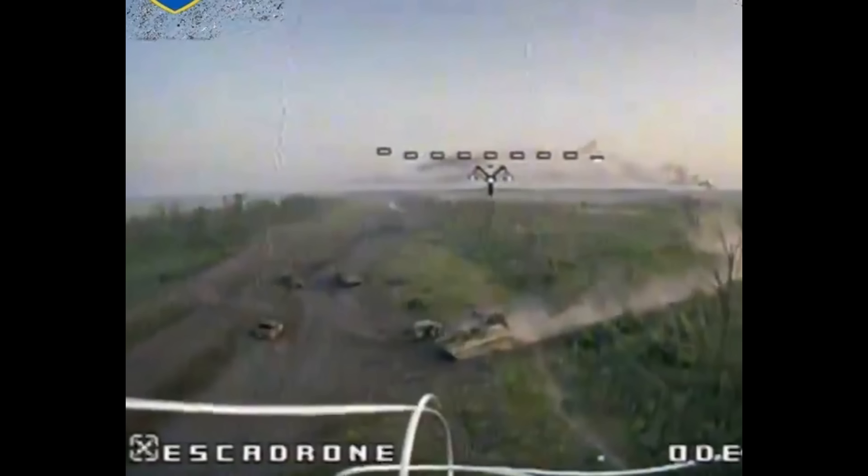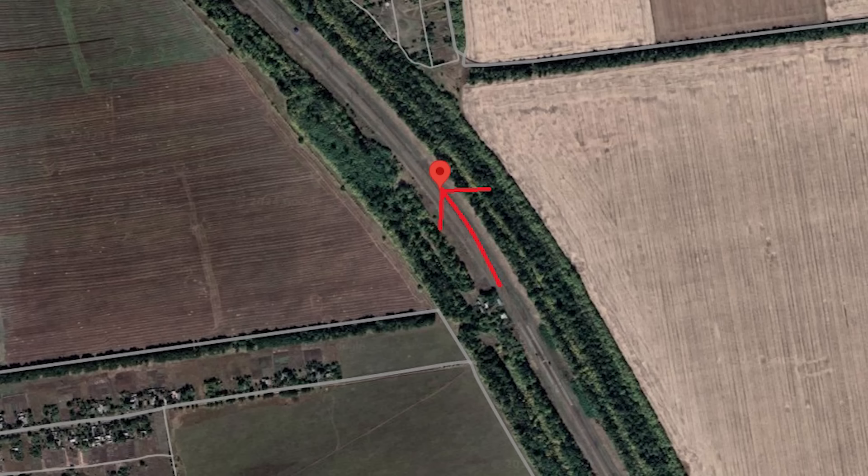Before we check where this is, a screenshot here. You can see that this is a regular hunting ground for Ukraine, as there's a number of wrecked vehicles littered along the road. This was here, with the Gvozdika heading north-west when it was hit.